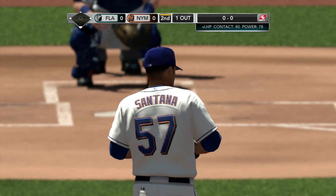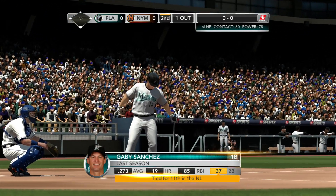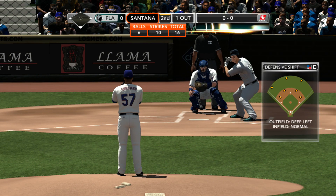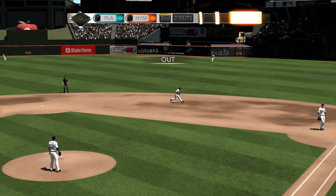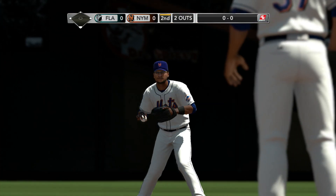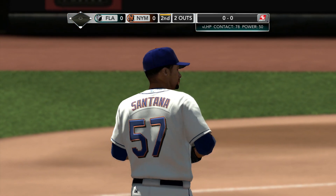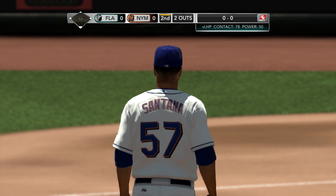Well, a bright spot for the Mets in 2010 was their play at Citi Field. A very streaky team, a significant differential between home and road. Pretty good at home. Bases empty, one out. He swings and nails a liner, two down. Kind of surprising that the Mets have that good record at home. Here's a ballpark that initially a lot of people, including players, complained about. Hard to hit the ball out of the ballpark, so you have to manufacture runs. And they won because they led the National League in stolen bases at home in 2010.